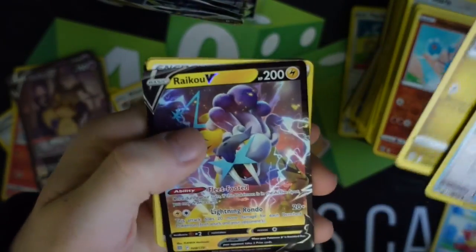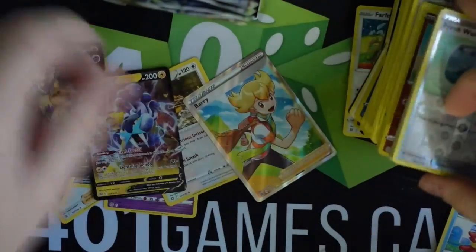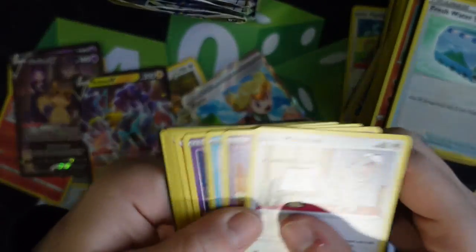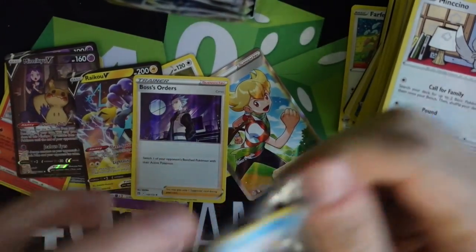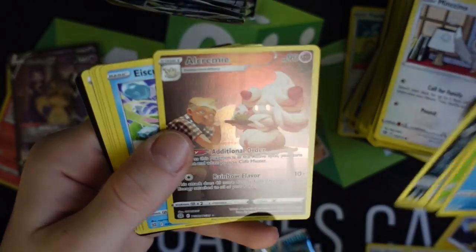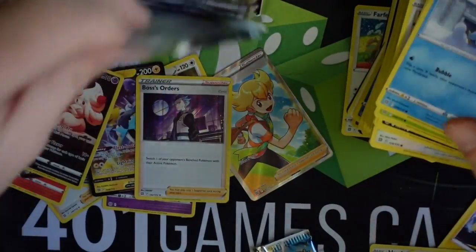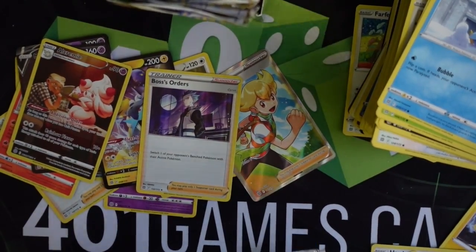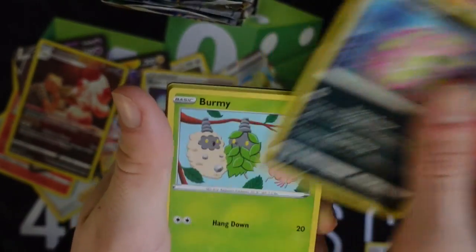Opening a little faster now — Riku V, sick! Should we go a little faster, guys? We've got a whole 18 packs to go after these. Boss's Orders — oh, Kricketune V, nice. I don't think these are that rare, and I really like that about them. I'm sure there's a large variety — I think there's 30 actually, based on the code. These cards are among the TD set; I'm not really sure what that stands for exactly.